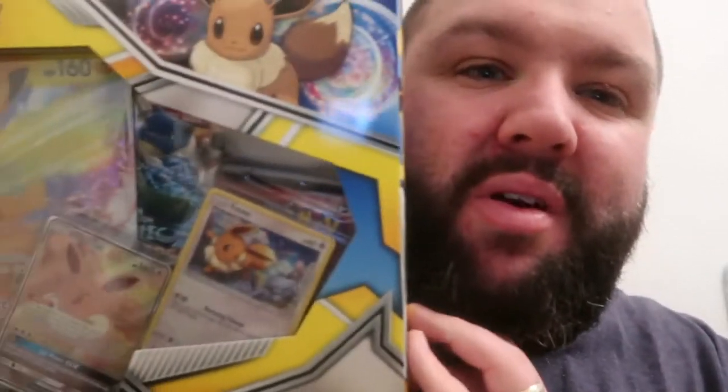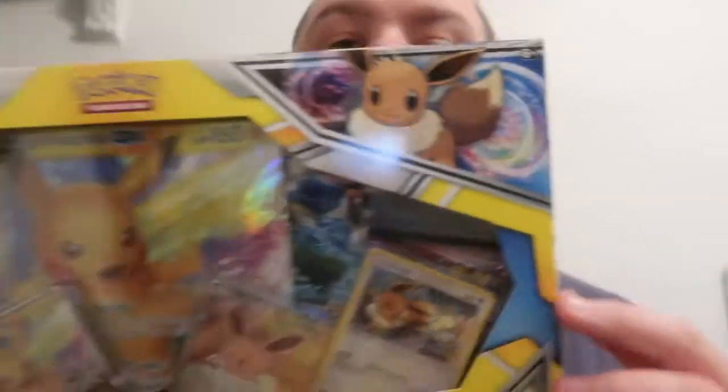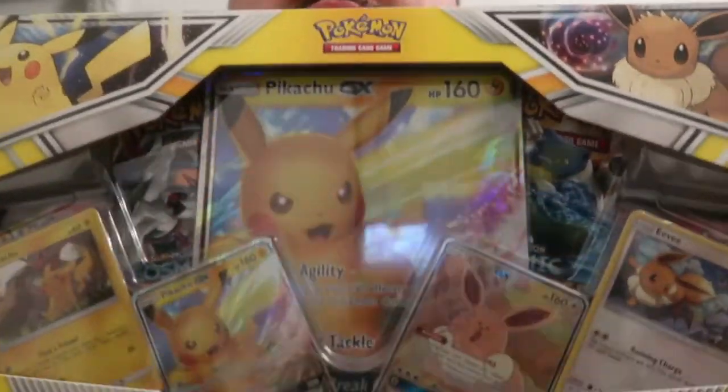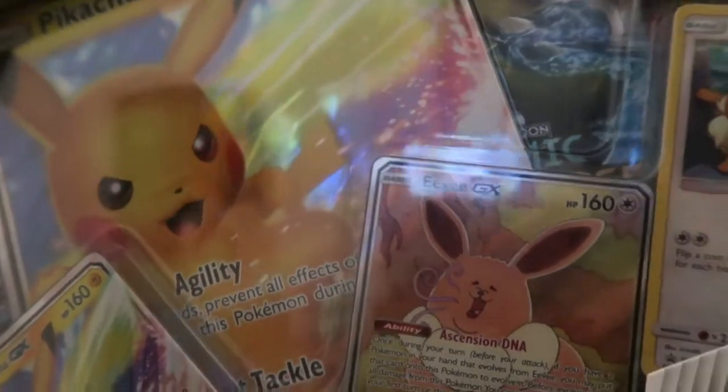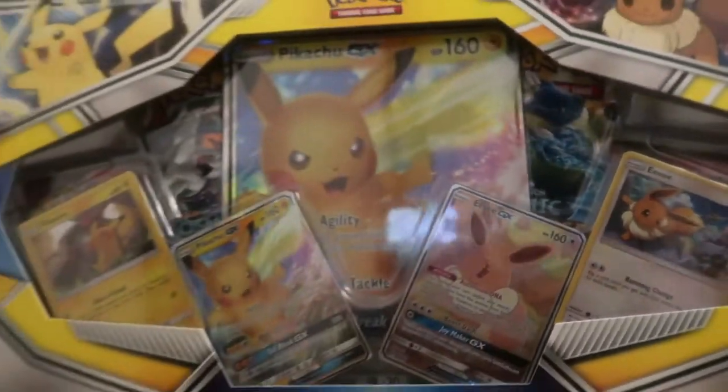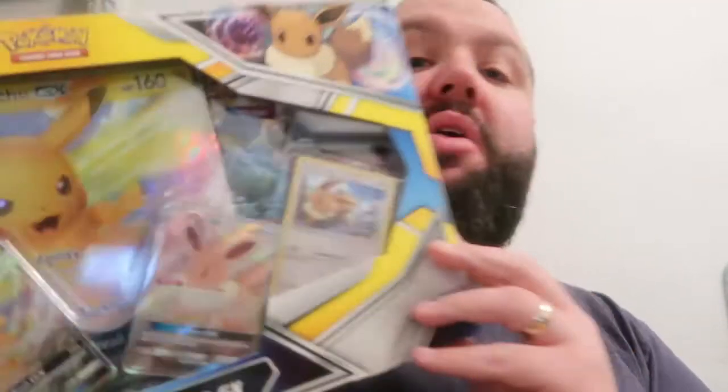Good morning! Cosmic Eclipse — we've got that Eevee card with the bunny-looking, red-wine-drinking Eevee GX. Fox.